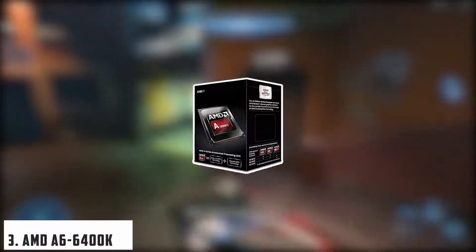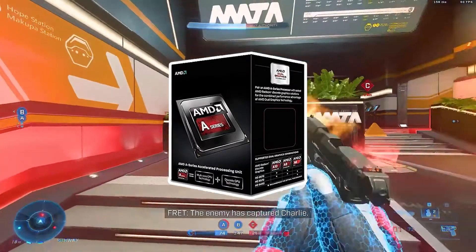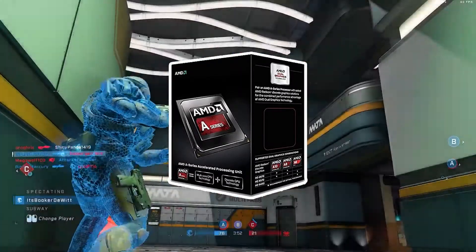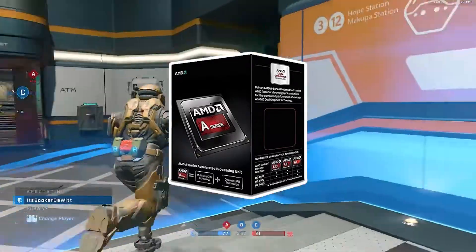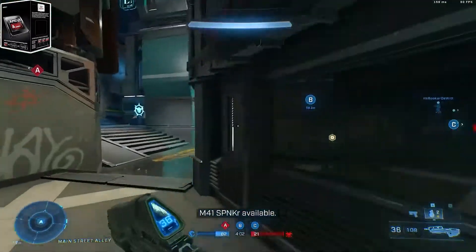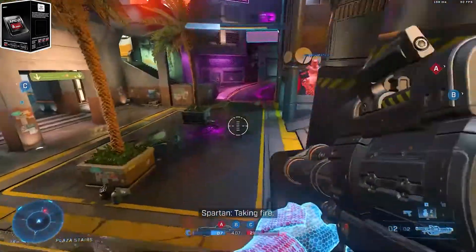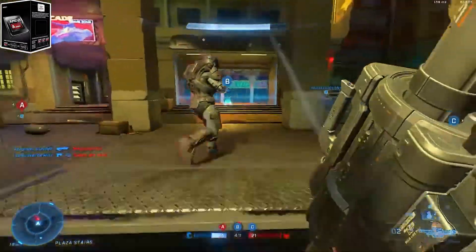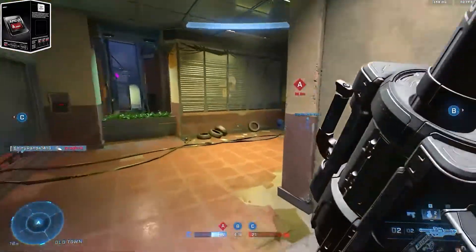At number 3 it's the AMD A6-6400K Richland 3.9GHz Socket FM2 65W. If you are looking for a 2-core desktop processor, the AMD A6-6400K should be one of the first considerations that you make. It is part of the A6 lineup and uses the Richland architecture with Socket FM2. It has 1MB of L2 cache and while it can be boosted up to 4.1GHz, it typically runs at 3.9GHz. This will depend on the workload and the type of work that is being done.